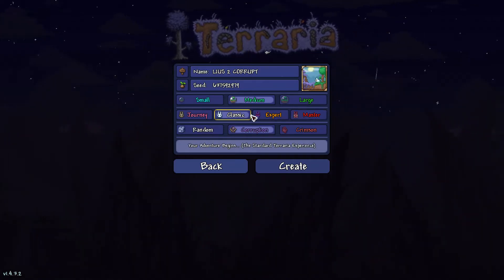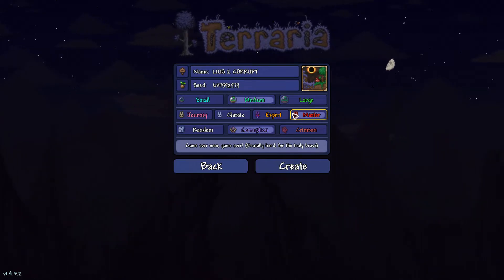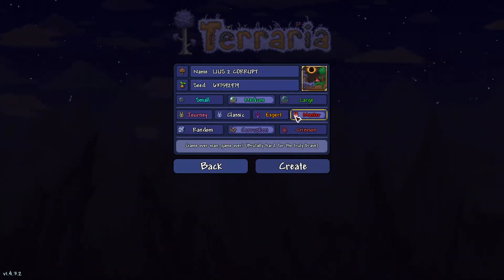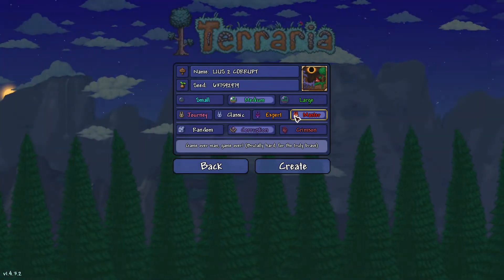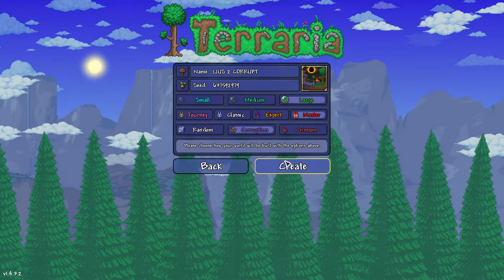I want to show you how I got Band of Star Power while playing on a Crimson world. All I had to do was create another world and make it Corruption. Band of Star Power only drops in a Corruption world.